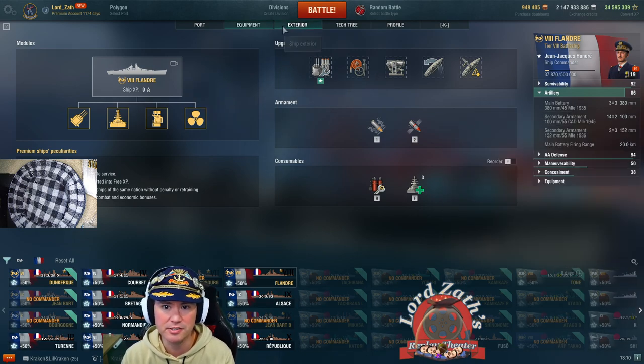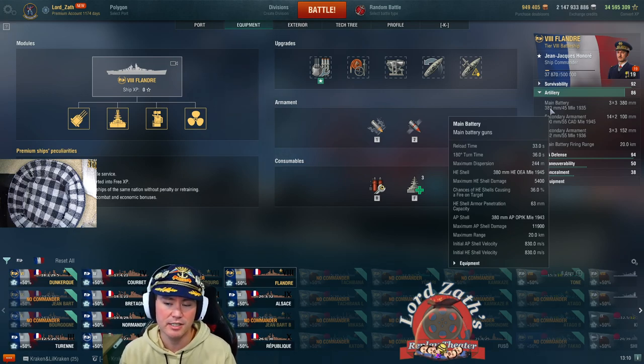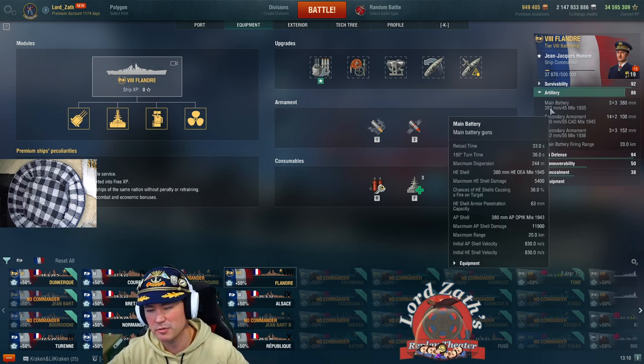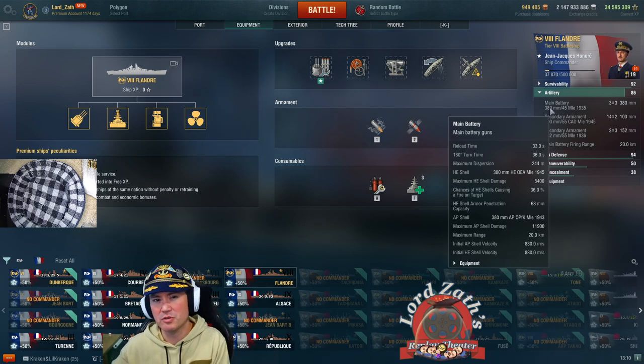Compare that to the Flandre, whose reload is 33 seconds — a big difference in how often you're getting your guns to fire. However, one of the big differences between the two is Sigma. The Flandre has the original Alsace Sigma of 1.8, versus the 1.6 that the Alsace currently has. That means your shells are going to be more accurate — fewer barrels, but more accurate guns.